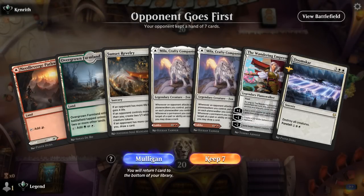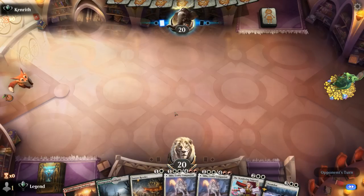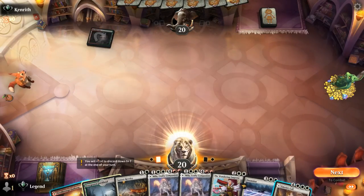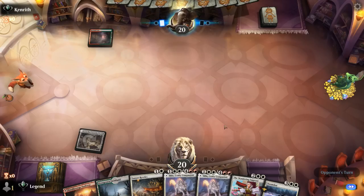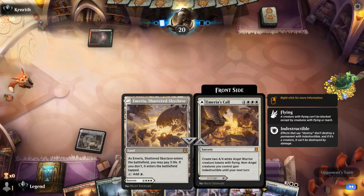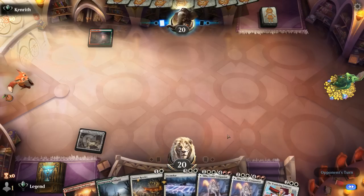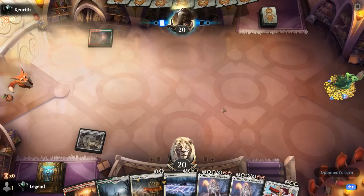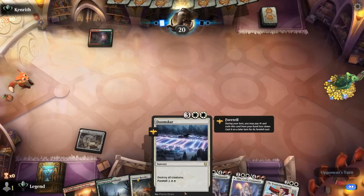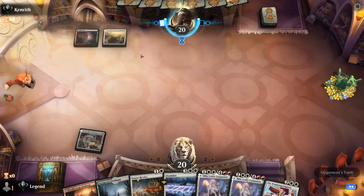We're on the draw with a hand that's a little slow but we have Doomskar to catch back up and Revelry. We can hit land drops and curve out with Mila on three. We might play Mila as a creature and save the second copy to play the Planeswalker. Against Red-Green we can assume some sort of creature deck. If it's Werewolves, foretelling Doomskar on turn two could punish us since it doesn't cast a spell. The opponent is Naya colors with a turn-two Thalia — also pretty good against our deck.